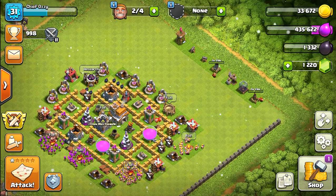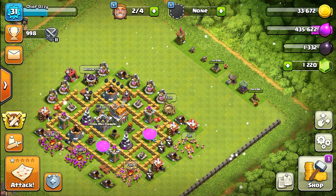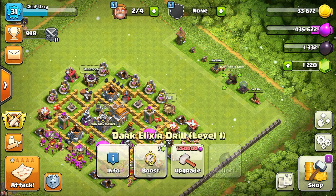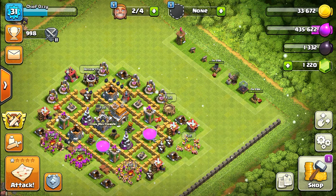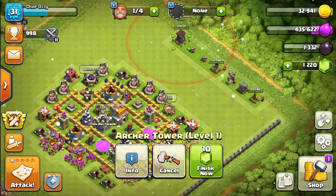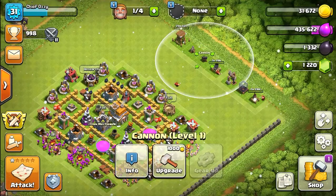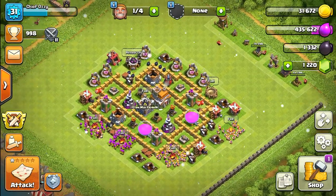We still have two builders left. We can't upgrade certain things because we don't have enough elixir. We'll go ahead and upgrade the archer tower. That should be it - now we only have one builder left, I'll save that for now.